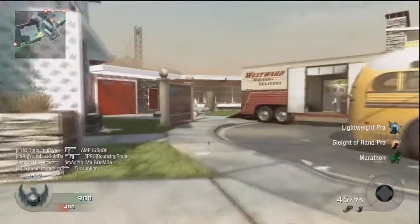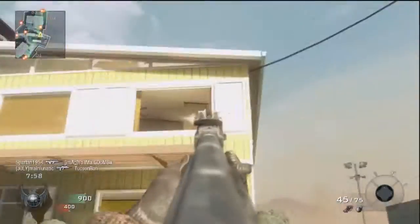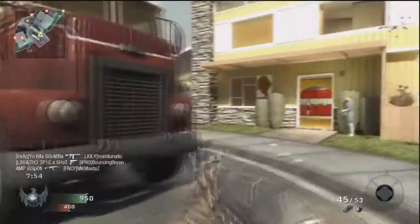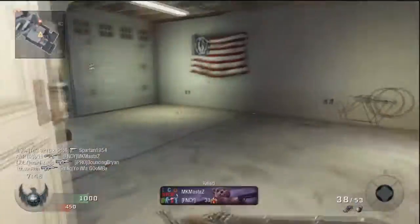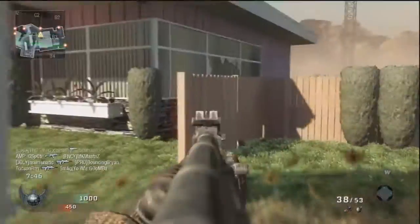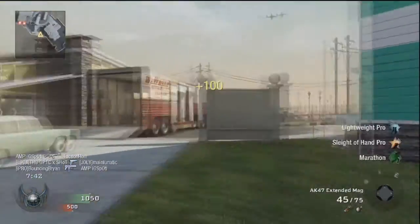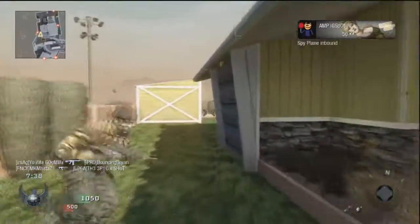For my perks right now I'm running with lightweight, sleight of hand, and marathon. The only one I'm probably not using most of the time is ninja — I'm running marathon right now mainly because I'm trying to get the 25 or 26 miles run challenge, just to get it out of the way for the XP. Normally I'll run with lightweight, sleight of hand, and ninja — those are my most common perks.